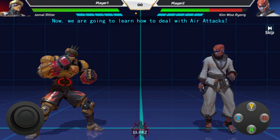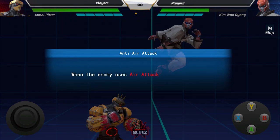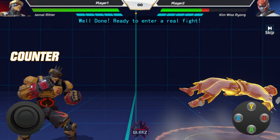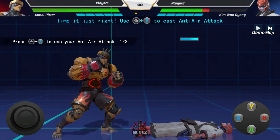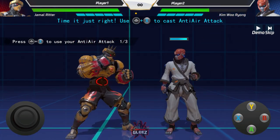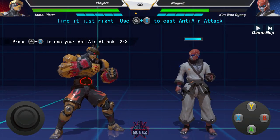Now we're going to learn how to deal with air attacks. It looks like everyone has a universal anti-air, which is up plus X, or up plus square on PlayStation. It's hard to keep the inputs straight in my brain when I see both Xbox and PlayStation button prompts on the screen at the same time.